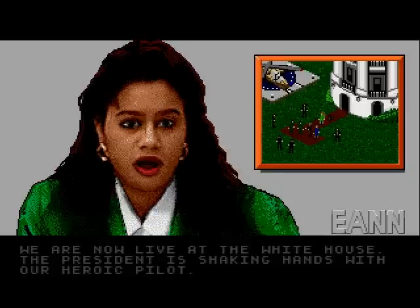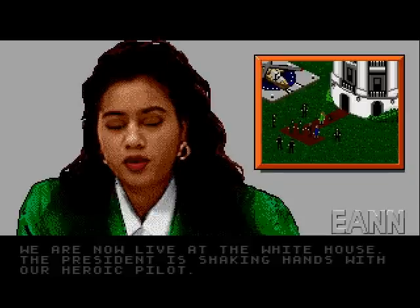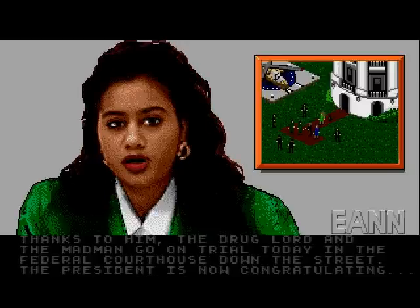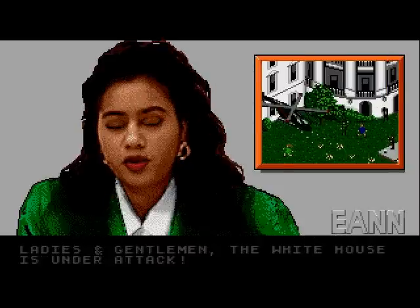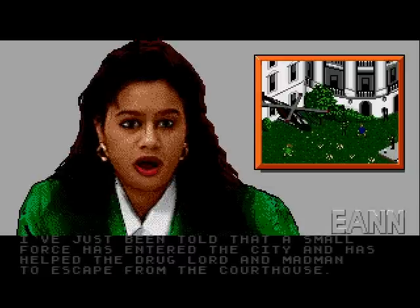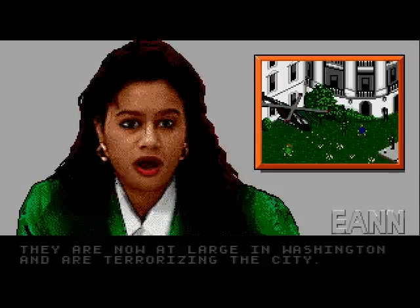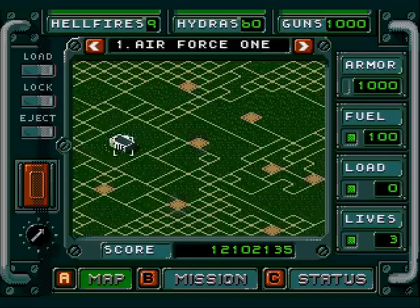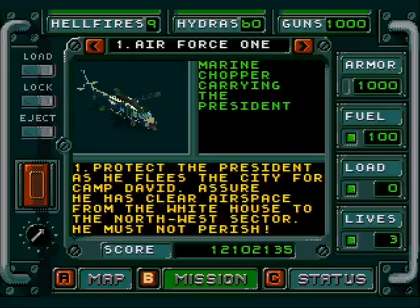We are now live at the White House — the president is shaking hands with our heroic pilot. Thanks to him, the drug lord and the madman will go on trial today. But wait — ladies and gentlemen, the White House is under attack. A small force has helped the drug lord and madman escape from the courthouse. They are now at large in Washington, terrorizing the city. Yay for Homeland Security — being thoroughly useless.